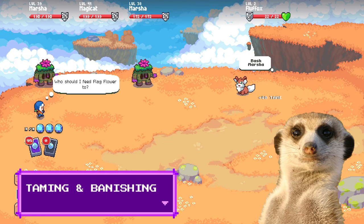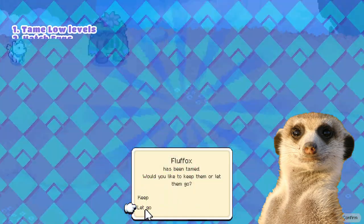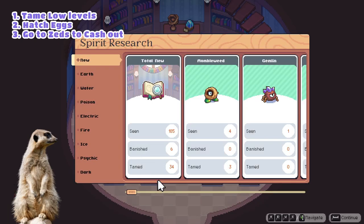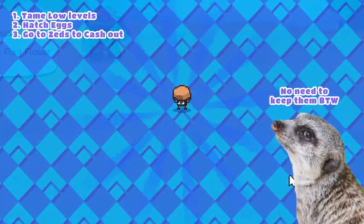Spirit Taming and Banishing. You can get loaded on your first week in Moonstone Island by actively taming and banishing spirits. Just go to Zets whenever you're ready to turn in your research. Taming low-level spirits is the fastest way for this technique.